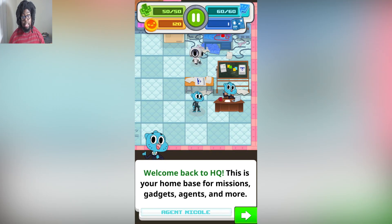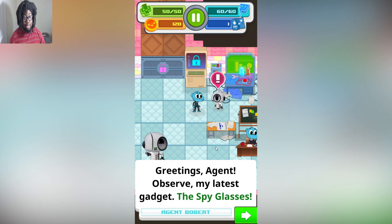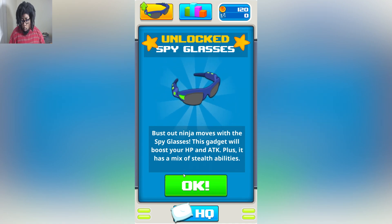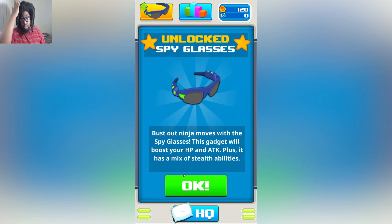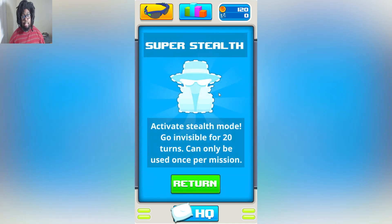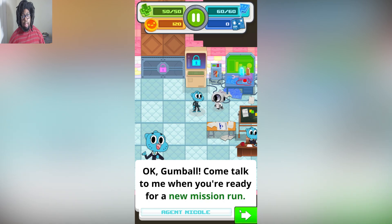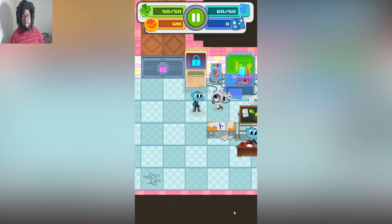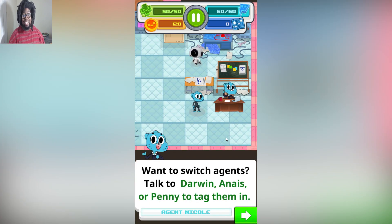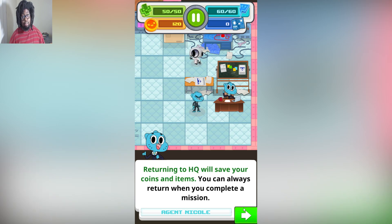'Welcome back to HQ. This is your home base for missions — gadgets, agents, and more. Report to Agent Bobbert — he has something special for you.' Hey, that is Tom! 'Greetings, agents. Observe my latest gadget: the spy glasses. This gadget will boost your HP and ATK. Plus it has a mix of stealth abilities.' Check back in later to upgrade your stats and unlock new spy gadgets. 'Wanna switch agents? Talk to Darwin, Anais, or Penny to tag them in.'